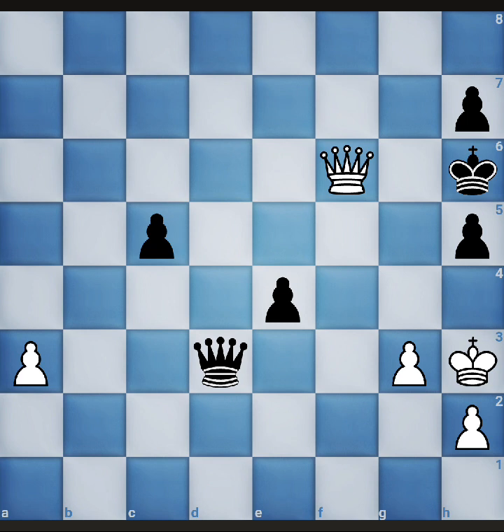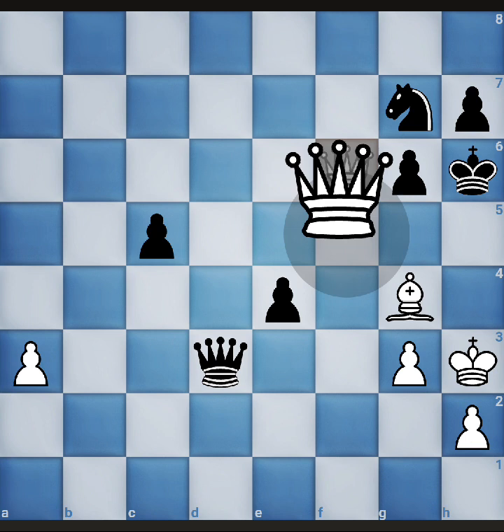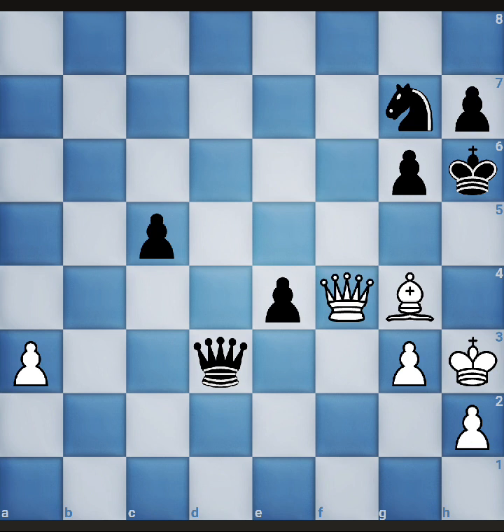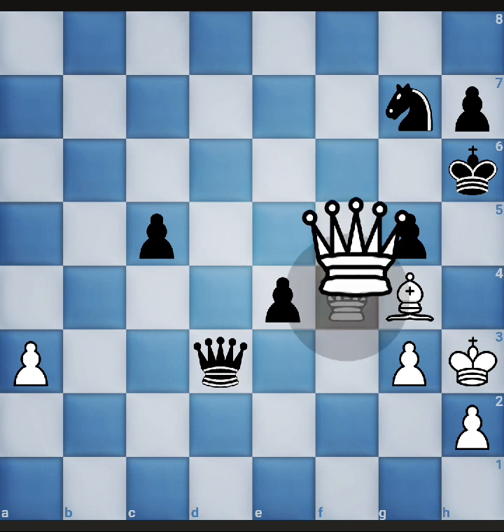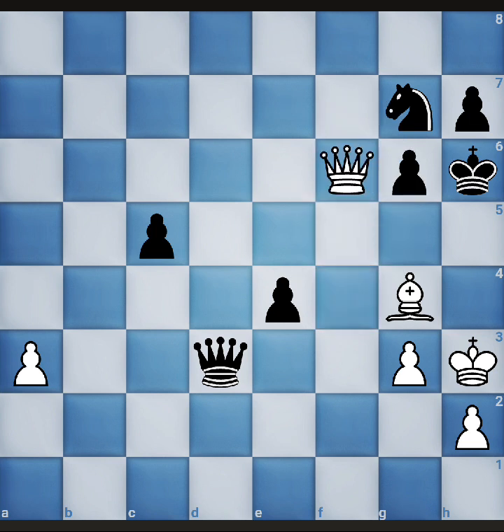But queen to h4 was not the best option — in fact it was a blunder, as I'll show you later. The best move in this position is to give check by moving our queen to f4. Now black has only one option — to block this check with his pawn. Then queen moves to f6, and this is checkmate.